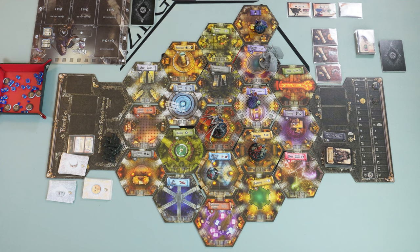Then we have the study phase. Since we don't have a library, the only thing we need to do is draw four cards from our grimoire. That becomes our hand for this round, combined with any cards remaining from the previous round. Don't forget the hand limit — for Rebecca it's eight.